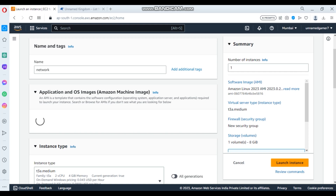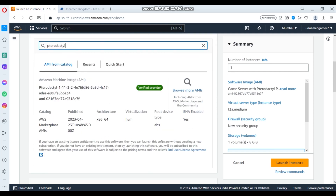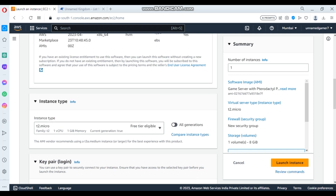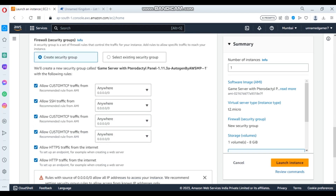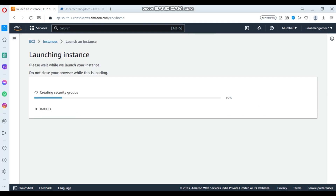After it loads, select the second one — 'Game Server with Pterodactyl Panel' — and press Continue. Let it load. The RAM can be anything; I'm going to use t2.micro. The networking is the main thing we need. Storage can be anything — 8GB or anything. Create it.